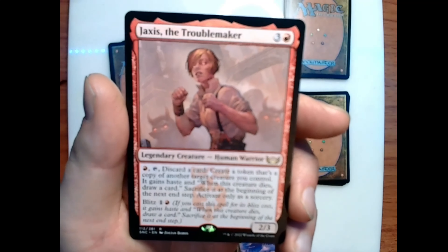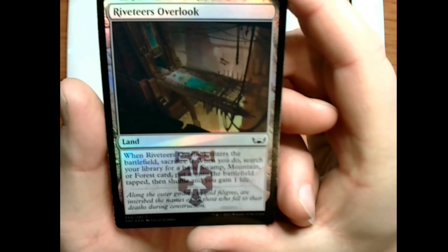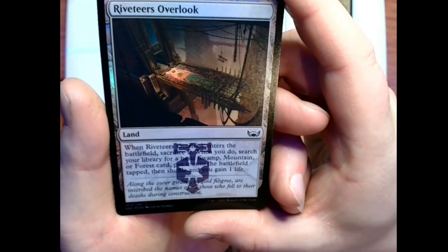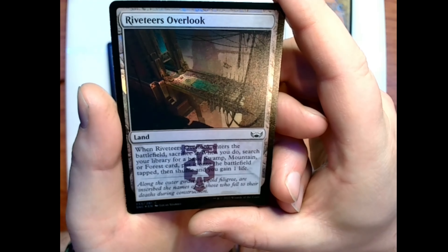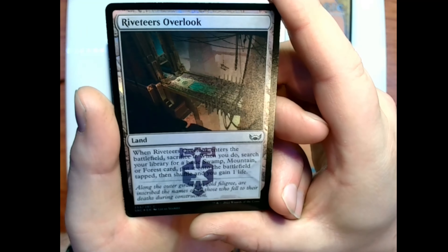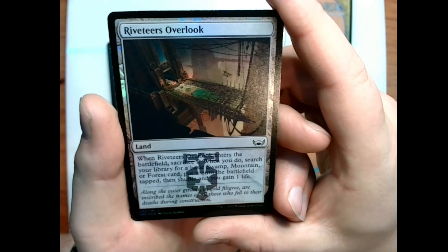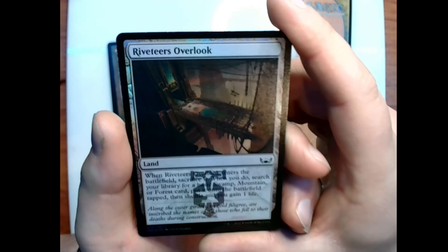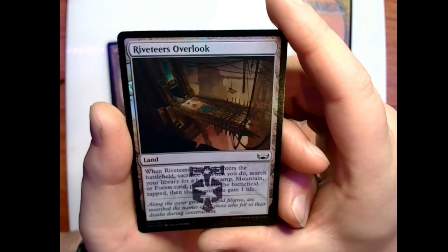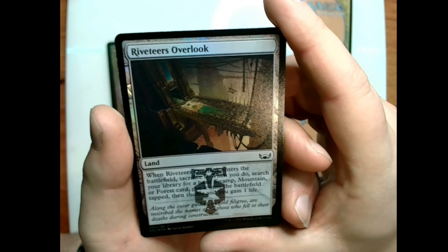Our foil for this pack is Riveteer's Overlook — when it enters the battlefield, sacrifice it; when you do, search your library for a basic swamp, mountain, or forest card, put it onto the battlefield tapped, then shuffle, and you gain one life. Flavor text: 'Along the outer girders in gold filigree are inscribed the names of all those who fell to their deaths during the construction.' That's not gross at all.